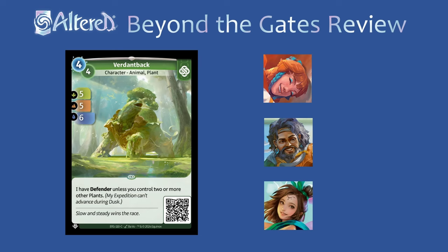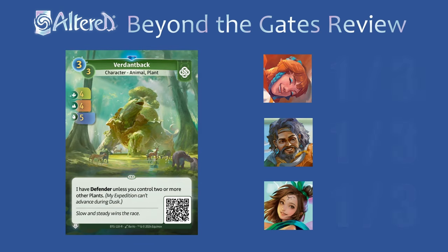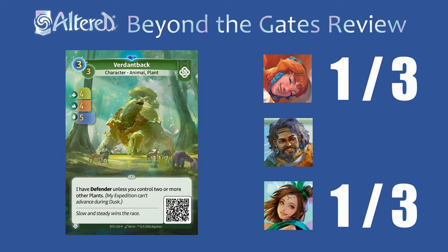I don't expect Verdant Back to see a lot of play. I'll give it a 1 everywhere because Defender is one of the worst keywords, and even though it loses Defender if you control 2 or more plants, it's going to be pretty easy for your opponent to use a removal card on one of your other plants and suddenly this will have Defender again. This card is just straight up worse than Yung-Soo, because if you control 2 plants, he'll already be a 5-5-5 for 3 mana. For the rare version, this card costs 3 now but also has slightly worse stats. This still seems worse than the common Yung-Soo pretty much everywhere. If this sees play, I think it might be in Arjun — maybe there you could anchor it on one day to block your opponent, and then on the following day play the plants from hand to remove the Defender, whereas with Yung-Soo you already have to have the plants in play the first time when you anchor him.